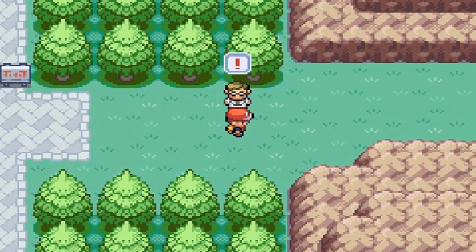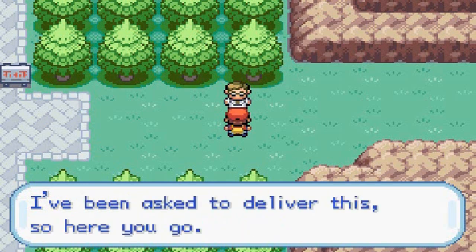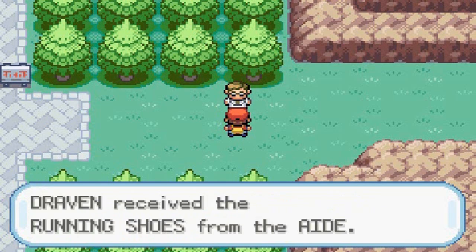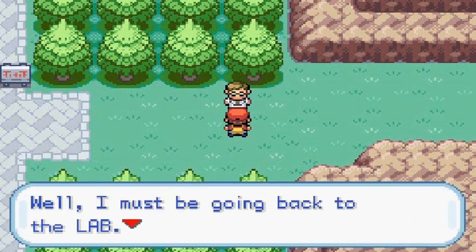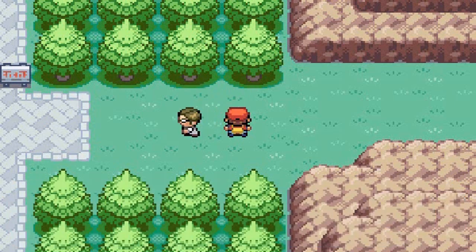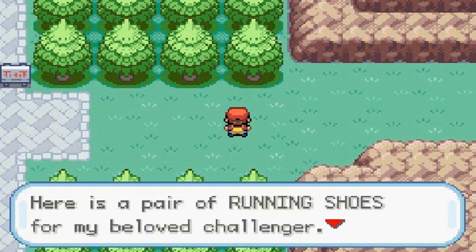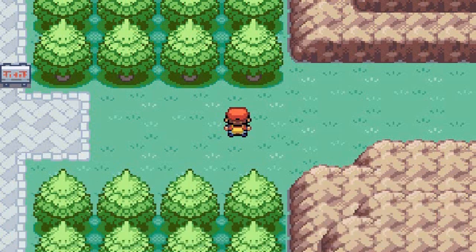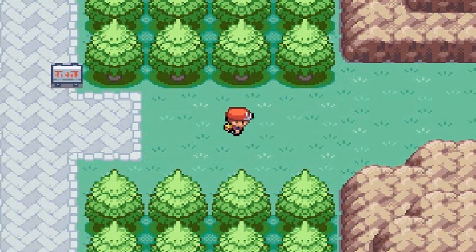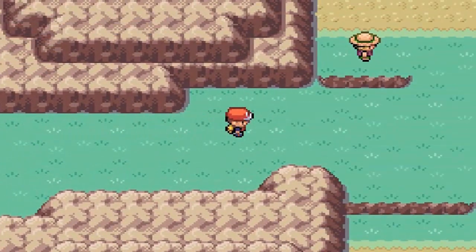Professor Oak's aide stops you right here and says 'I'm glad I caught up to you, I've been asked to deliver this to you' — and here we have the Running Shoes. This is an extra feature in the remakes: you can actually run around by pressing B instead of walking everywhere. There's also a letter attached from mom: 'Dear Draven, here is a pair of running shoes for my beloved challenger. Remember, I'll always cheer for you, don't ever give up.' You gotta love her. Look at that — we're running!